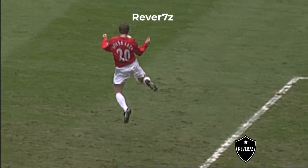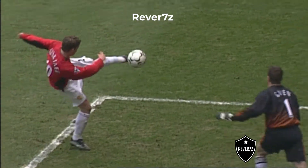Solskjaer is particularly good at controlling high passes. He uses his shoulders to help him cushion the ball on his chest, and then spins to score.